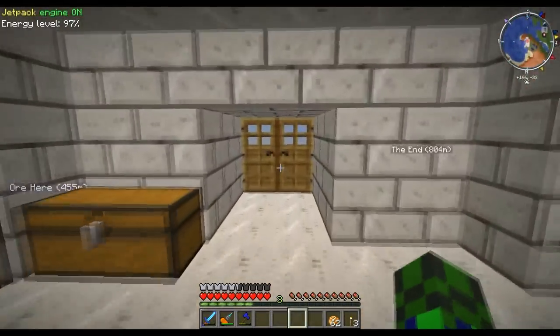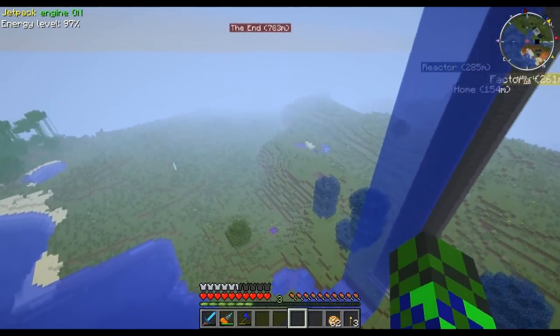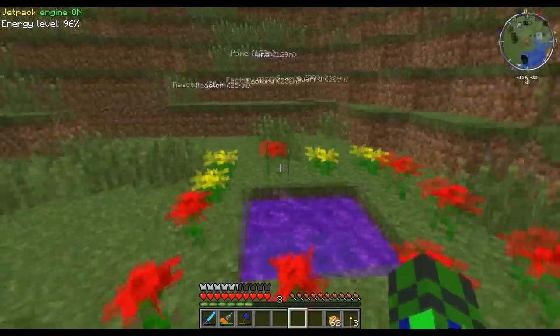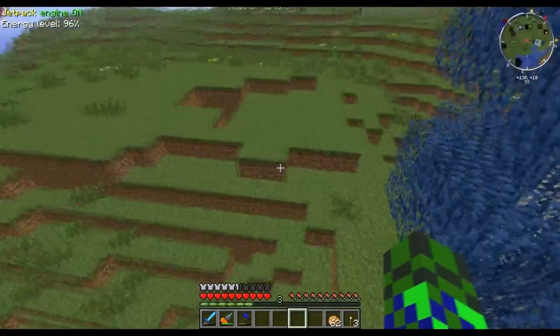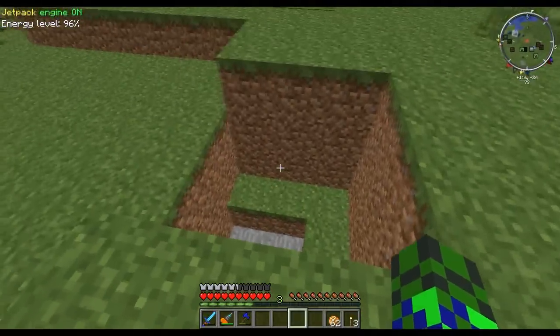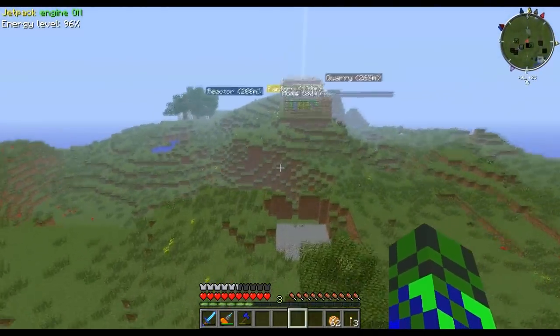Let me show you the twilight portal. This is our twilight portal and we have an ender portal. We already killed the ender dragon. Why is there a random hole here — that is weird. And we have also gone to the nether.